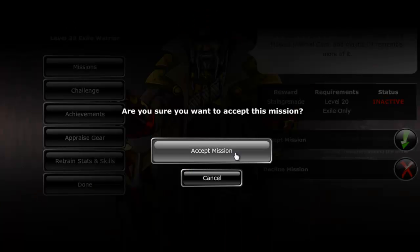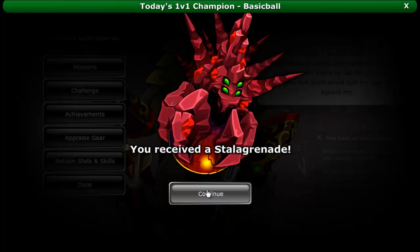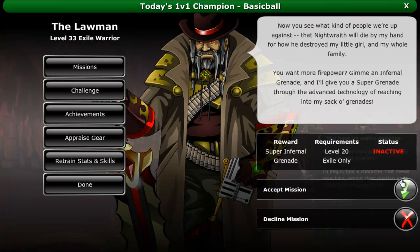The lawman's last mission, which is called Let Em Burn, requires you to give the lawman 1 infernal grenade. Luckily you got 1 from his first mission, so simply turn it in to complete it. If you have already used it, you can get another one as a drop from winning warfights, though it's far less time consuming to use the one from the mission.